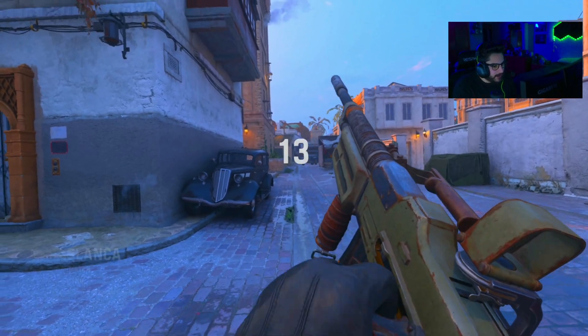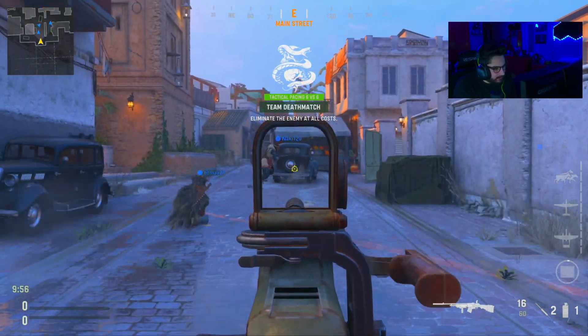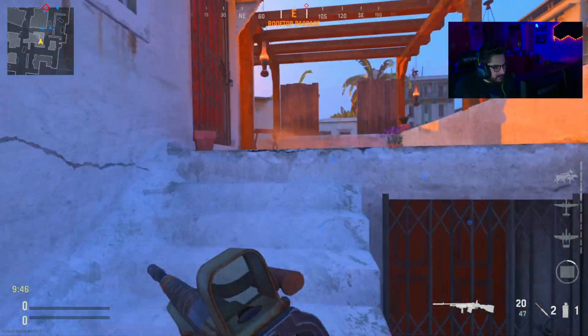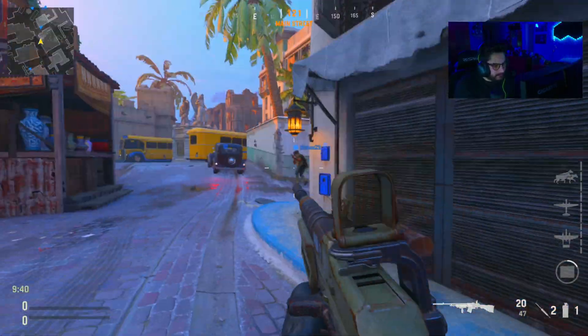All right, no weapon inspect, at least in Vanguard. Take a look at this recoil. Oh! Recoil's not crazy for the BAR. The blueprint isn't really popping. Most of these blueprints in the Season 2 Battle Pass aren't really for looks.